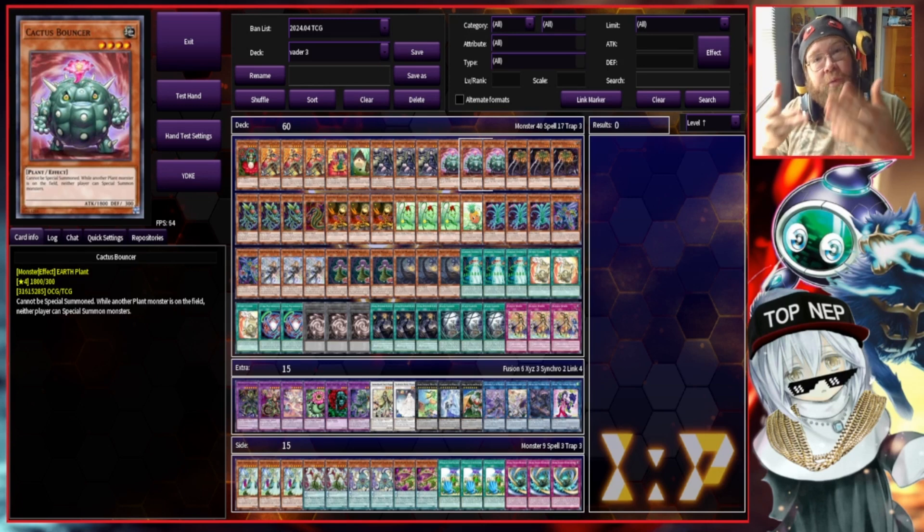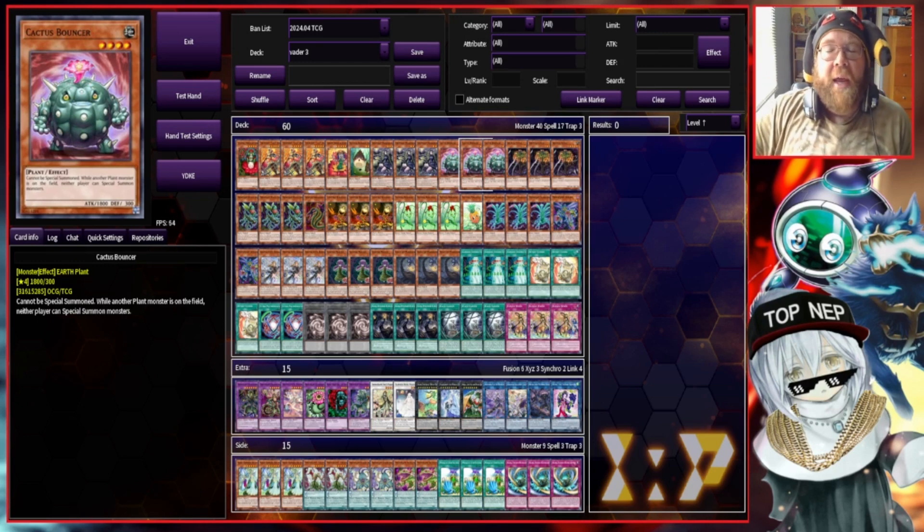So it's a deck that can do a whole bunch of different things depending on the sorts of hands we get. We're going to go into EDOPro and show off this deck — the wombos and combos, the what-to-dos and what-not-to-dos — and show as much of this deck as we can in the time that we have today. Like I said, there's a lot this deck can do. It's a 60-card beast.